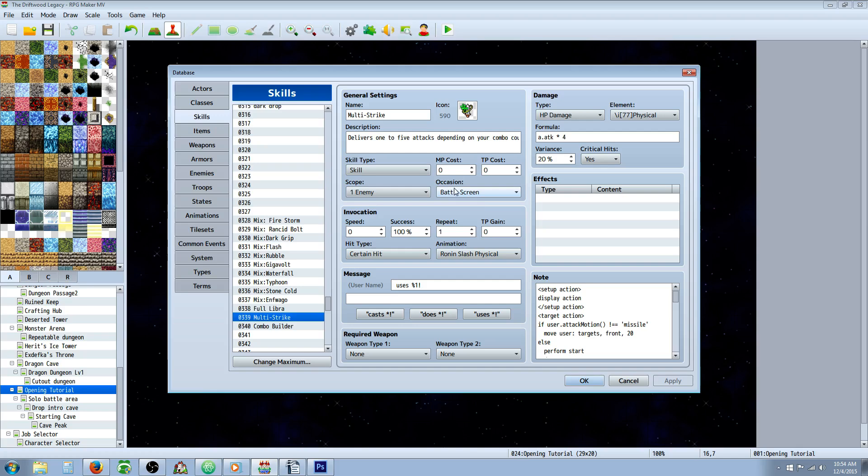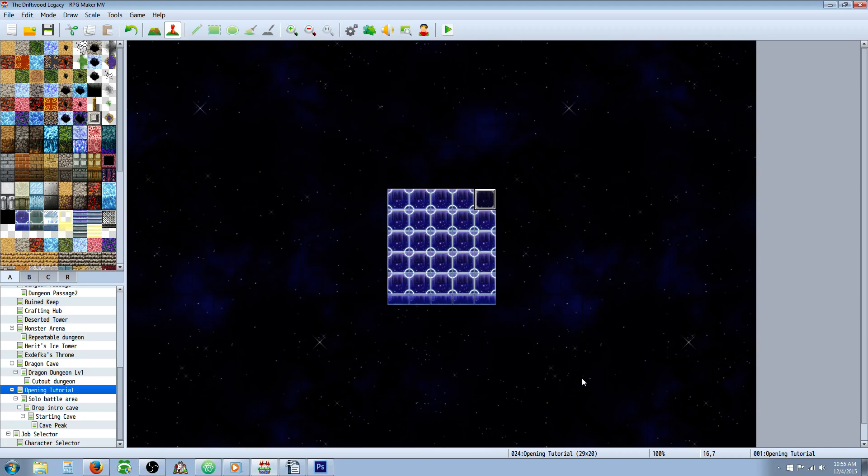Set the scope to one enemy, battle screen only. Give it whatever damage formula you like. If you're not using armor scaling, you might want to subtract B.Defense or whatever. But armor scaling is really effective and super cool — you can get rid of all the subtraction from your damage formulas. Set this to HP damage, set variance and critical if you like, set the message to whatever you like, and that's pretty much it. That's going to let you create a multi-attack combo skill.